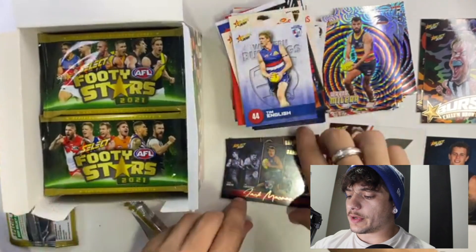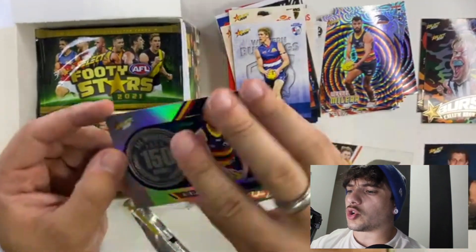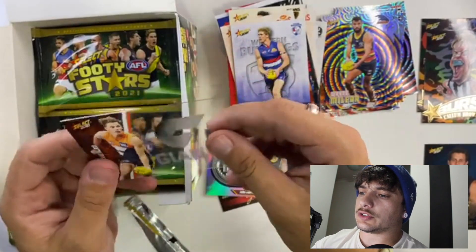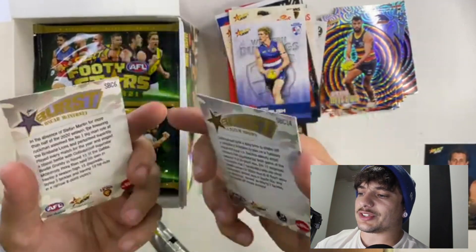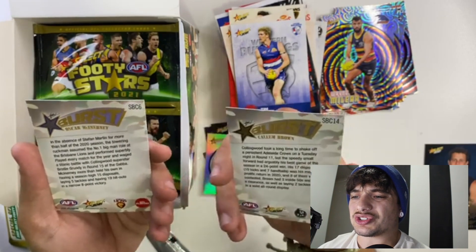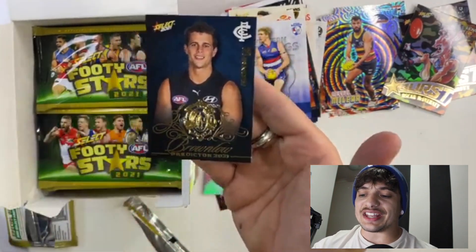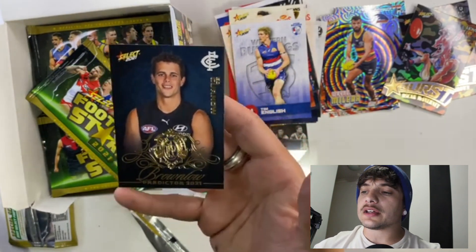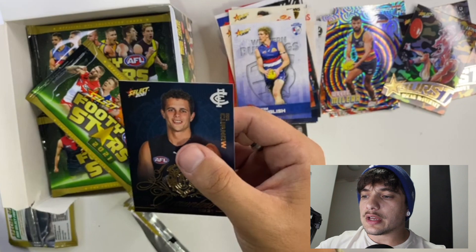Going over it — a bunch of commons. We've got some really good Game Breakers: Robbie Gray, Jack McRae, and Jake Lloyd — that's awesome. We've got this really cool 150-game milestone for Rory Laird, nice and shiny. This Giants one — Lockie Whitfield — it's see-through, that's cool. Two Bursts — awesome. I love this Callum Brown one. And the crème de la crème is this Brownlow Predictor — one per 108 packs and we got one. A shame it's Carlton, but that is crazy good. I'm going to bag it and put it in a nice little frame.